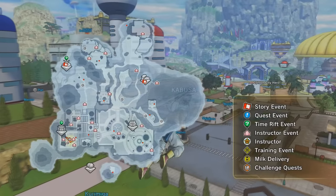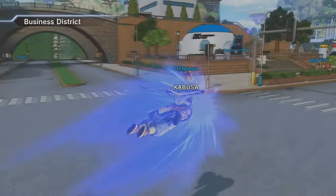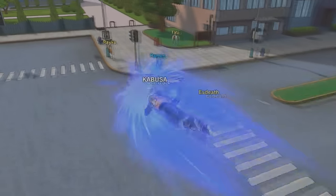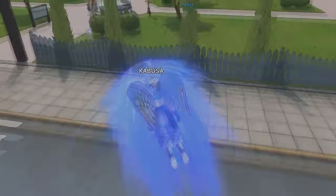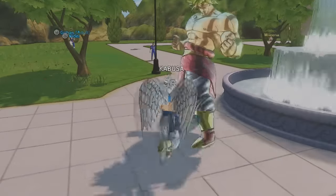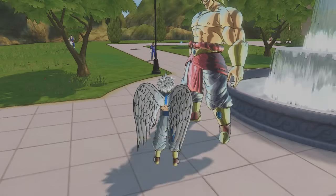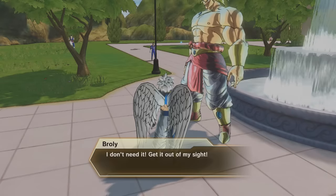You have to complete the entire campaign — not just that, you have to go to every instructor event. You have to complete every instructor's event literally, and then you go back and that's when the notification comes up on the Events Placement Desk for you to take the God class.